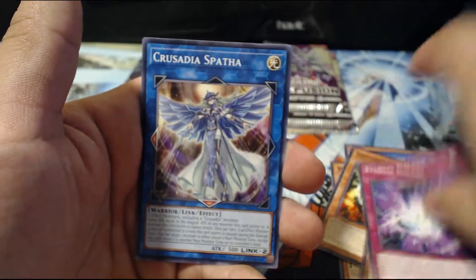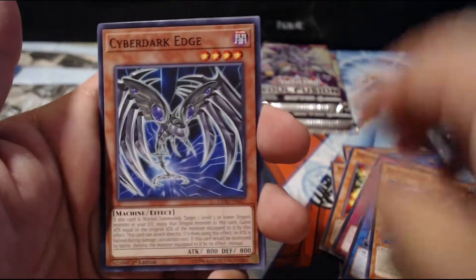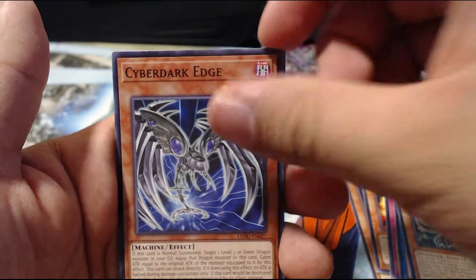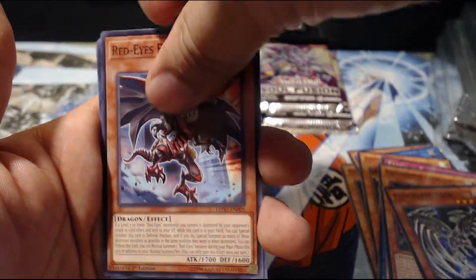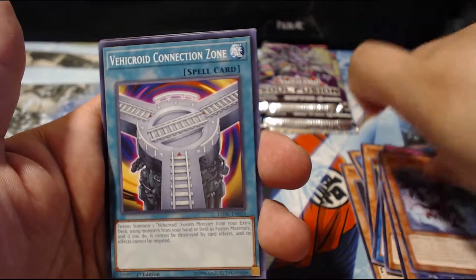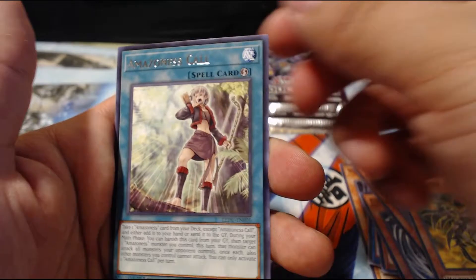Doki Pole, Eternal Galaxy, Crusade, Dino Wrestler Caprio right after. Alright, Joey, give me something good. We pull Cyber Dark Edge, Red-Eyes Retro Dragon, Big Core, Connection Zone, Cyber Dark Horn, and Amazoness Onslaught.